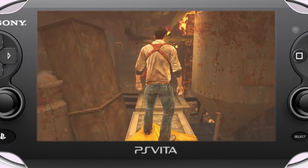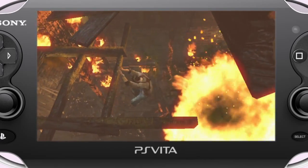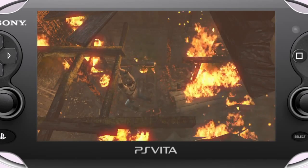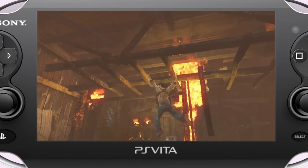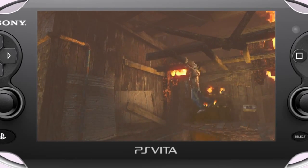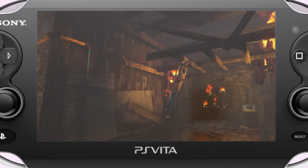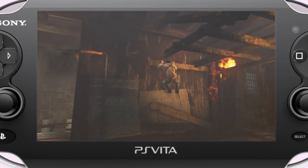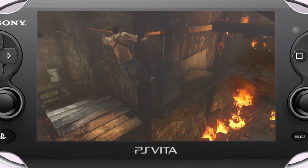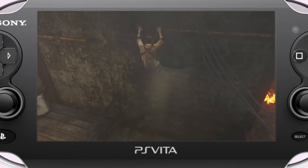If you look carefully off to Drake's right, you'll see something glinting inside that Vita Bolt sink. It wouldn't be Uncharted if you didn't have a full set of collectibles to search for. You see the glint? Now you have to figure out how to get over there and collect it. There are hidden paths and areas throughout all the levels, and exploration is highly encouraged as Drake seeks to find new treasures and solve bonus mysteries.